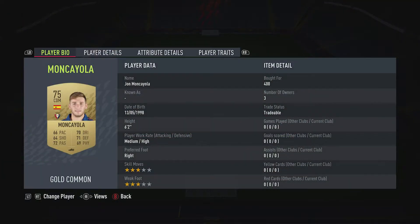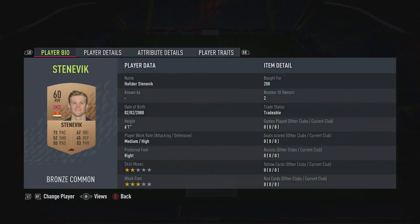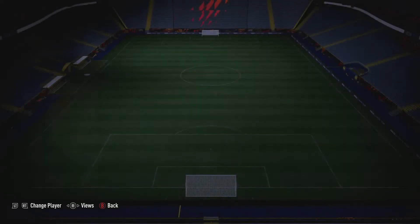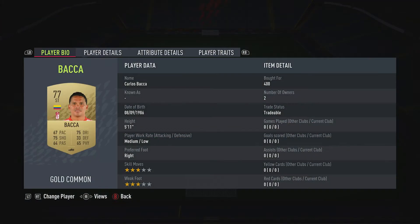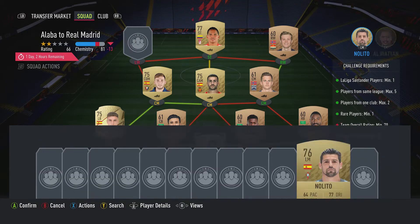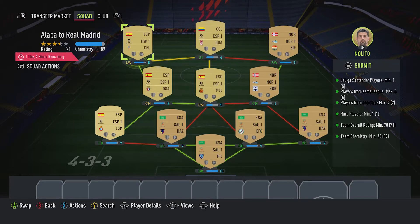Centre mid on the left - the CDM - is John Monacayola, 400 coins, plays for CA Osasuna in the Spanish First League and is Spanish. The right winger is Stavendijk, 200 coins, plays for Tromsø IK in the Norwegian First League and is from Norway. The striker is Carlos Baca, 400 coins, plays for Granada CF in the Spanish First League and is Colombian. And then the last guy, the left winger, is Nalito, 400 coins, plays for RCD Kelda in the Spanish First League and is Spanish.